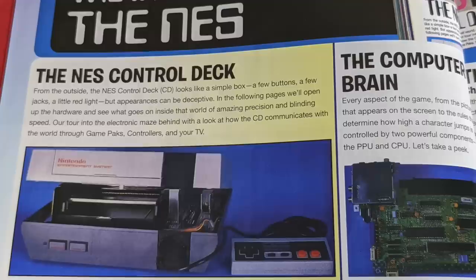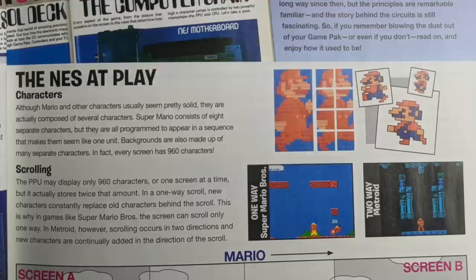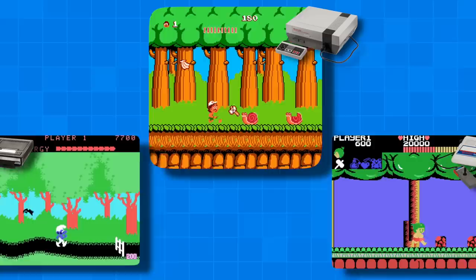And Excitebike is where you can start to see many of the innovative principles that Miyamoto uses to construct a successful video game, such as using the strengths and limitations of the NES hardware to influence a game's design. Miyamoto liked to implement scrolling in his Famicom games, because its pixel-level scrolling technology allowed for a much smoother side-scroll experience than competitors like the ColecoVision and the Sega Mark 1.